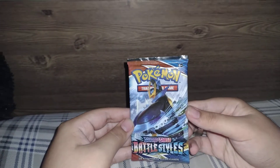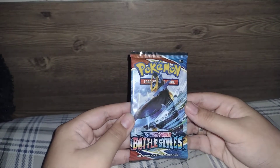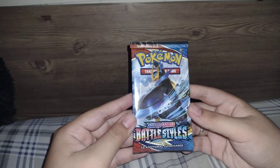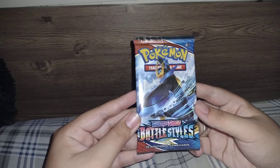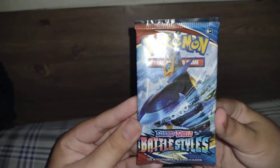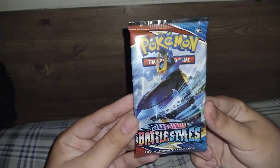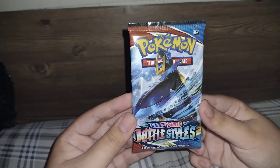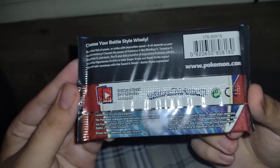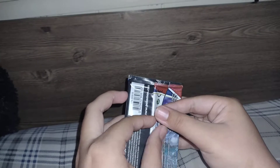Hello everybody, this is Pikachu Master 542 with another exciting Pokemon booster pack opening. In this video I'm going to be opening up a Pokemon Sword and Shield Battle Styles booster pack, which contains 10 cards and a code card. The artwork on the pack is of Empoleon — here's the front and here's the back, and here's the writing. So let's get to opening.